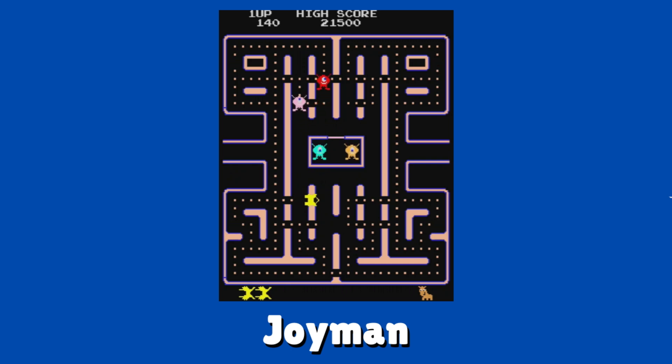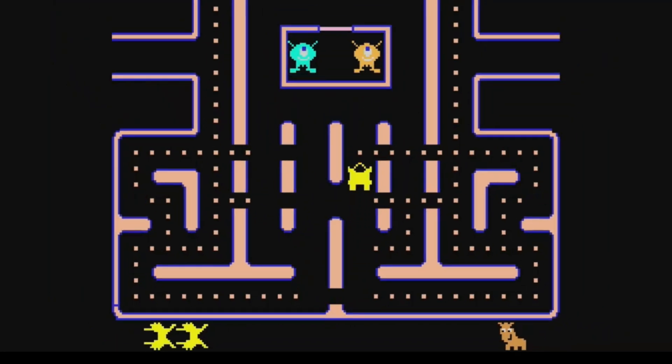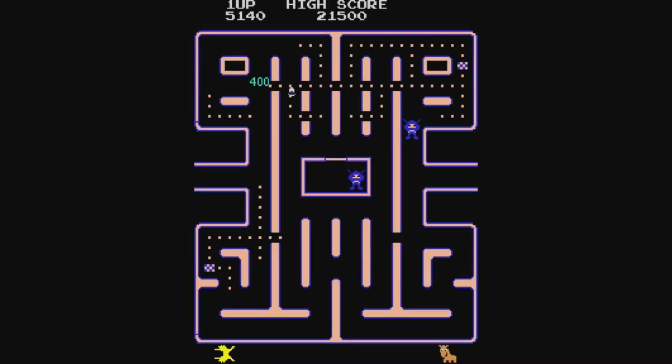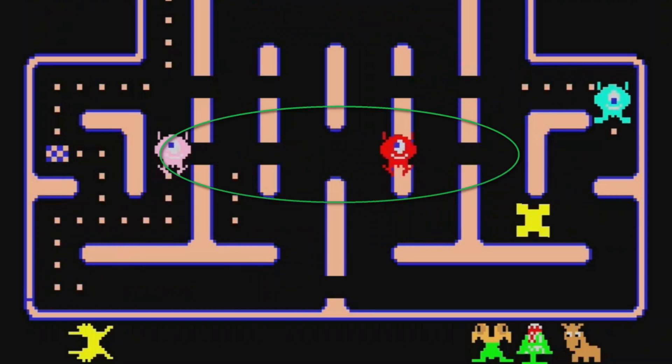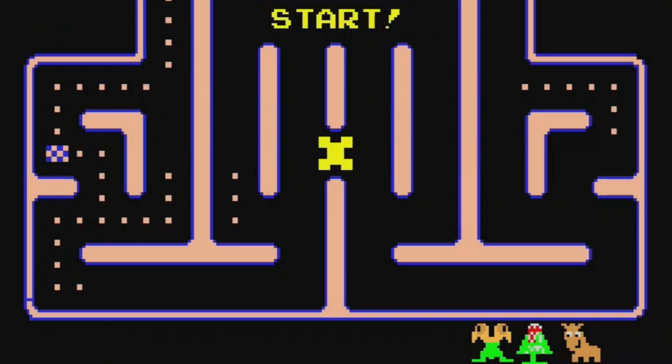Now let's look at Joy Man. I'm not sure what character you're supposed to be, but we see some decent graphical changes here. The gimmick with this one is the disappearing gaps — throughout the stage, you have these openings with power pellets inside of them. Every time you die, all the gaps where the power pellets were collected will be filled in. Pretty cool twist.